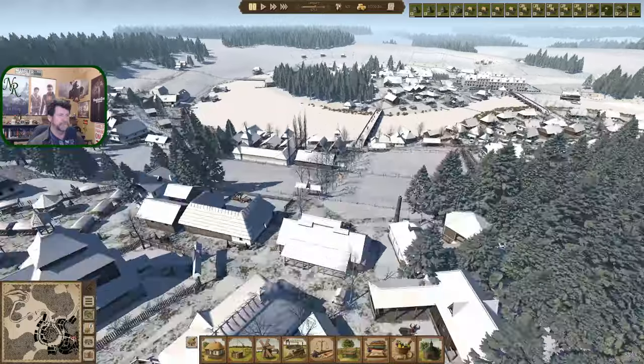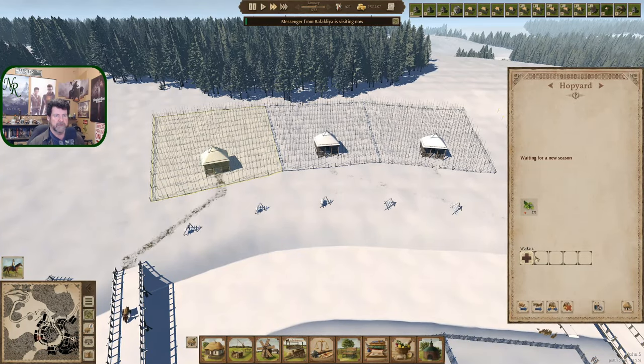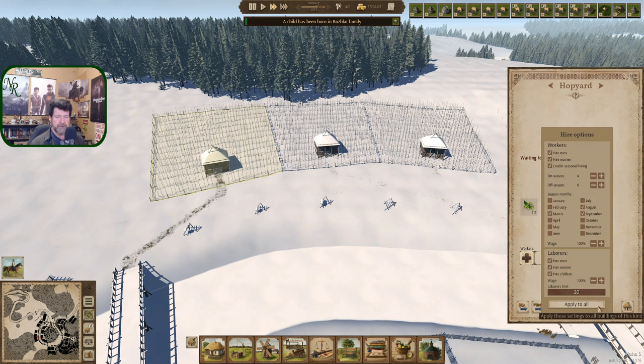Let's reset this guy and set everything to this rotation. We still have some hops unused over here waiting for the new season, and no sign of rot on it, so that's good to see. You're hauling most of that out — about 50 percent. A child has been born.